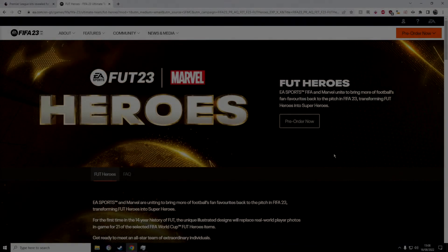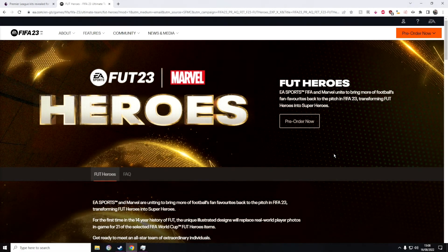Yo, what is going on guys, it's me your boy Yuma Combe, welcome back to a brand new video. Today we're going to be taking a look at the brand new collaboration between FIFA and Marvel for FIFA 23. EA Sports FIFA and Marvel unite to bring most of football's fan favorites back to the pitch in FIFA 23, transforming Foot Heroes into superheroes — and this sounds really cool.